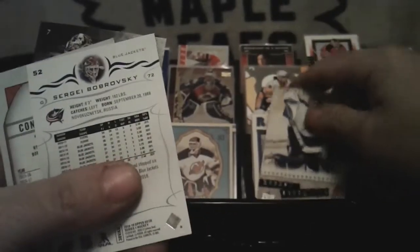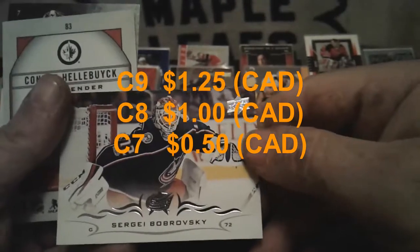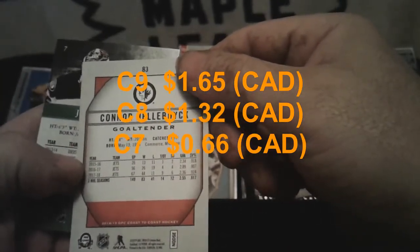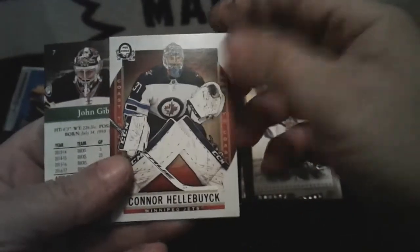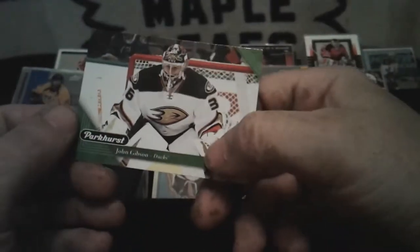It's 18-19 — Sergei Port. Bob Rorzowski — not worried about that. There's one of the Canadian Tire ones — 18-19 Coast to Coast Hockey — Connor Hellebuyck. Oh, Parkhurst — 17-18 Parkhurst. No idea what they're worth. Now let's have a look at these ones.